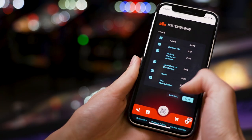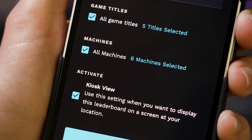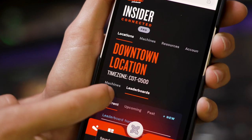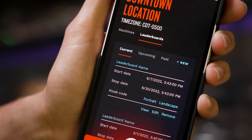Click 'Kiosk View' — this option lets you display leaderboards in real time on location. After clicking save, you can view your new leaderboard. You can also view current, upcoming, and past leaderboards.